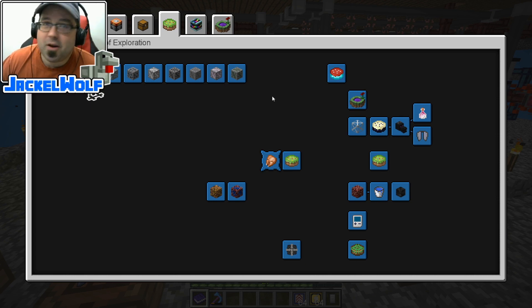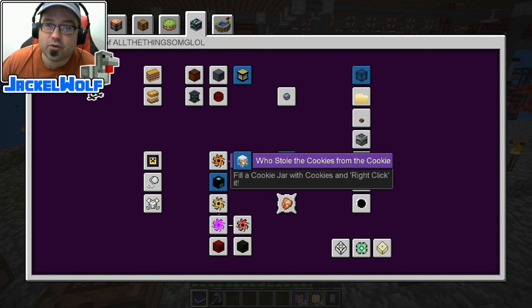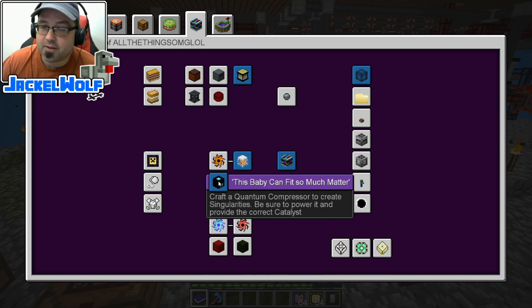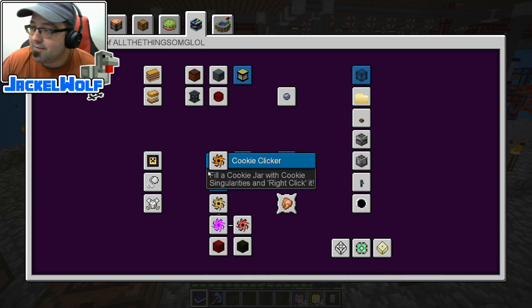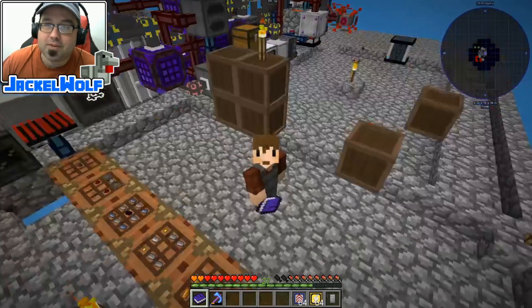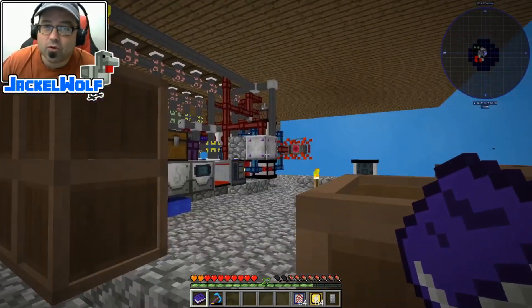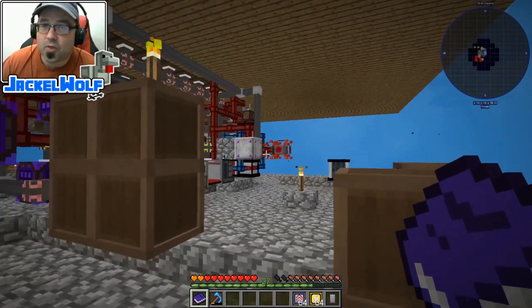This episode, I'm going to be 100% honest with you guys - we were going to be doing something completely different. We have two advancements here: 'Who Sold the Cookies from the Cookie Jar' and 'This Baby Can Fit So Much Matter.' I wanted to finish off this cookie clicker, which is to fill a cookie jar with cookie singularities. The problem is I need eight stacks of cookie singularities, meaning I need about 80,000 cookies total. I had a whole system set up but ran into a power problem - my power system just could not handle it. It took me a day just to do a full stack of cookie singularities, so that is not acceptable.